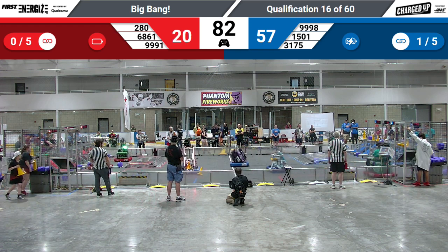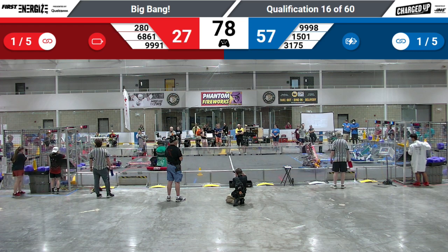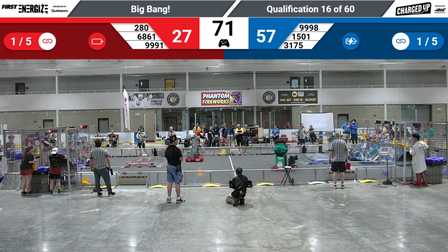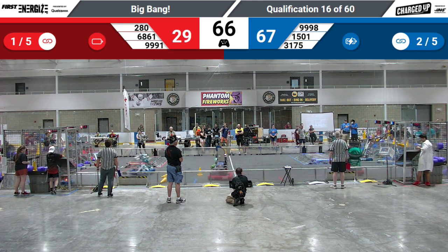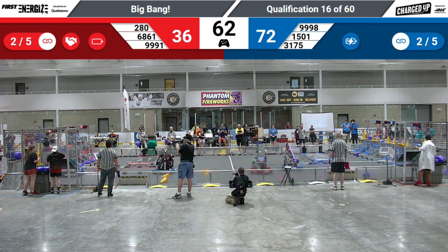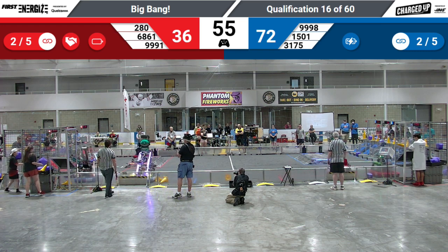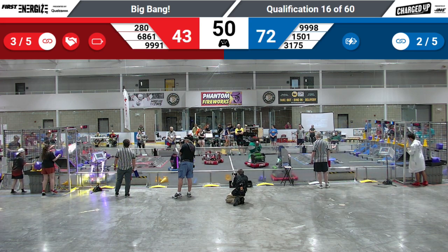Team Night Vision jumping across the charge pad, going to the Human Player Station for the Blue Alliance, trying to do a floor intake or something. Night Vision is pushing some cones out of the way, while their Alliance partner, the RoboJacket B team, is also going toward the Human Player Station.